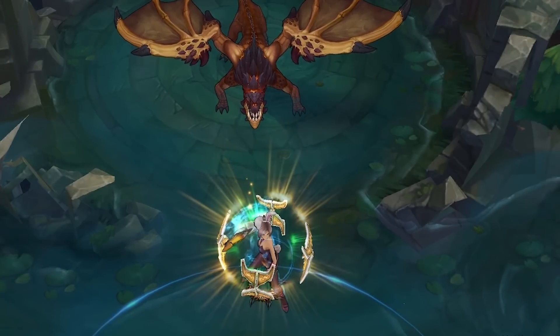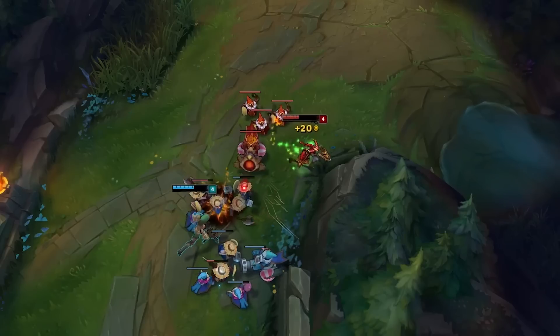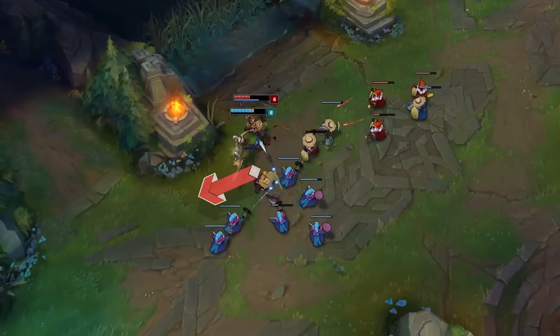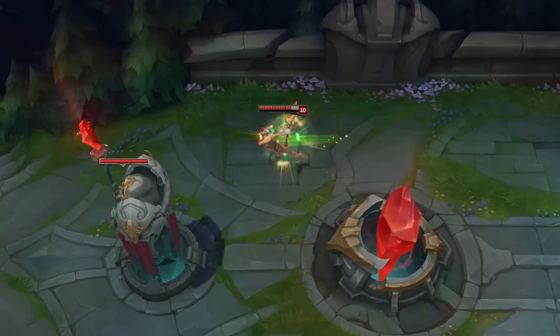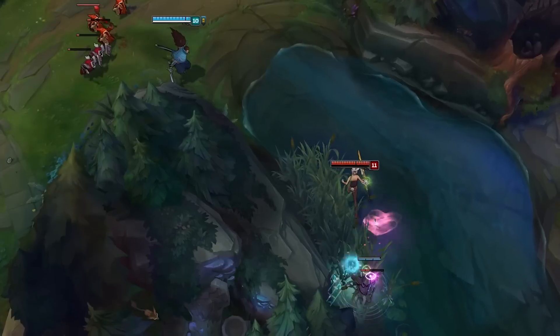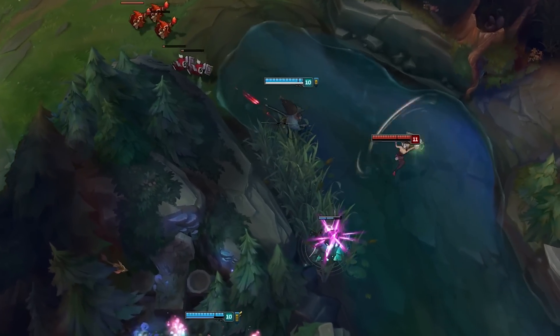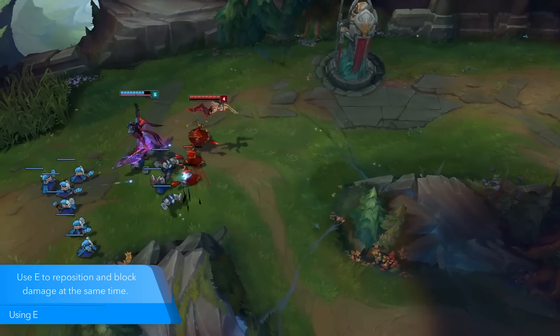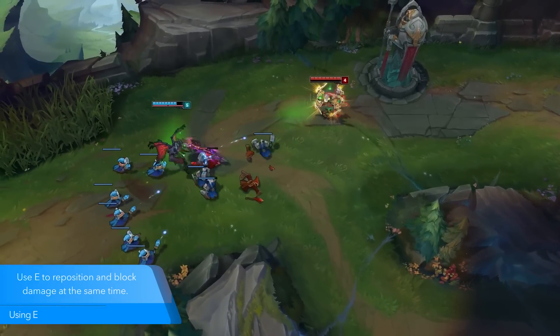Riven's E is a pretty basic spell. You dash forward in the direction of your cursor and shield at the same time. The cooldown decreases with level and the shield increases with level, making it one of the best skills to max. I like to try to make use of both the movement and the damage-blocking portion of the spell to be fully efficient, so I'll look for opportunities where I can both reposition and get a better position to attack my opponents.